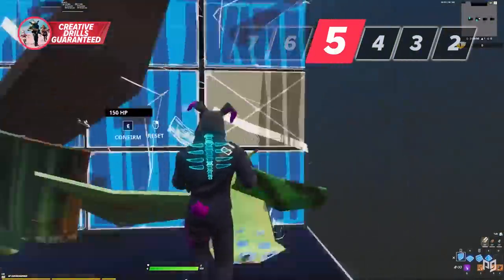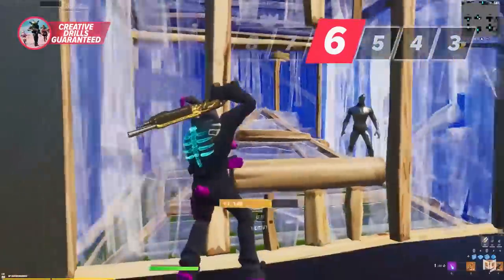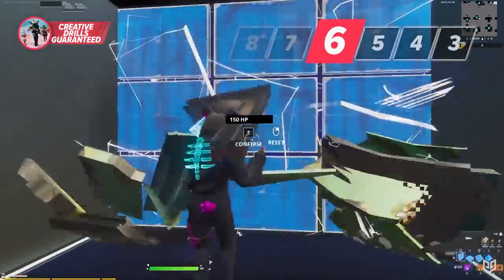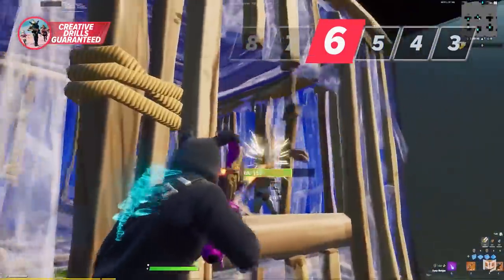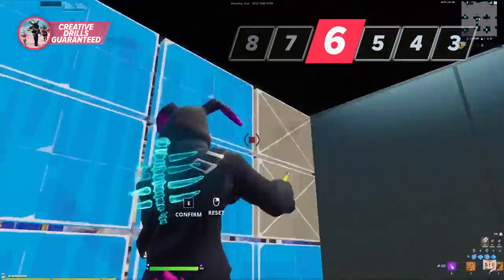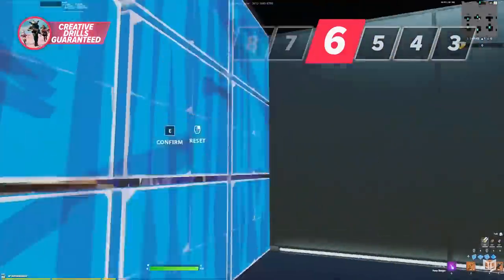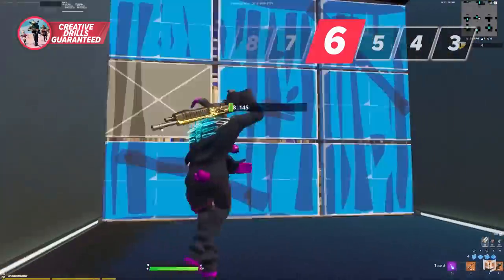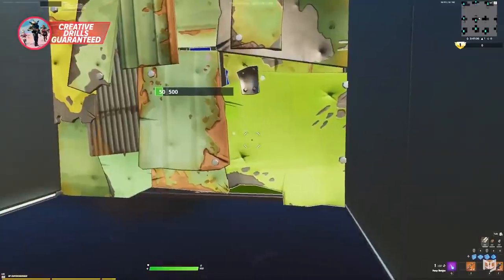Next up is the calc classic, where you build a wall, edit a middle window, cone the top and bottom, and then build walls all around your opponent. This is one of the best methods to box an enemy, but you have to be quick and careful. Speed is vital because the window edit will expose you, so preferably position on the left side of the middle window. As you put up those walls, move leftward a bit to get behind cover before going for shots.